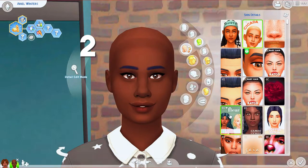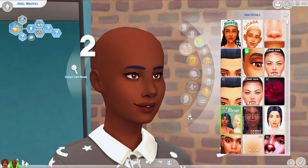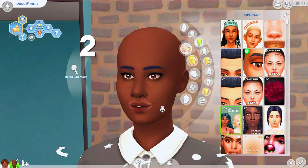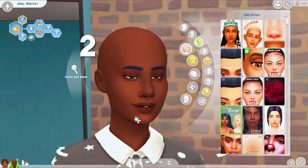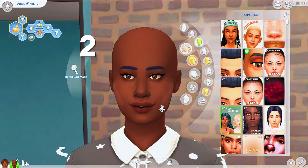The second skin overlay I like is Fleur, still in the realm of very Maxis Match. It's a judged-up Maxis Match look — it's got a little bit more highlighting in the nose area and a little more in the lip crease area. I like if I want that lip crease look to use a skin overlay that already has it, because it means less skin details to stack onto the Sim. This one also has a freckle overlay option, which I like for the same reason — the less you have to stack, the better.